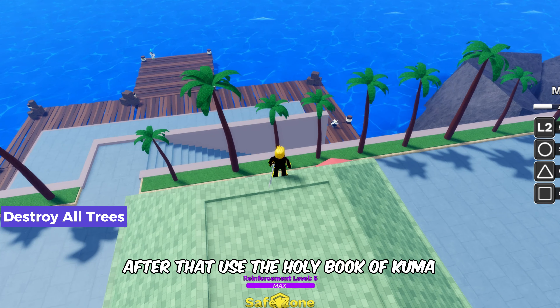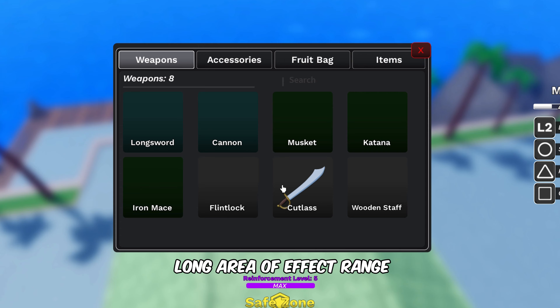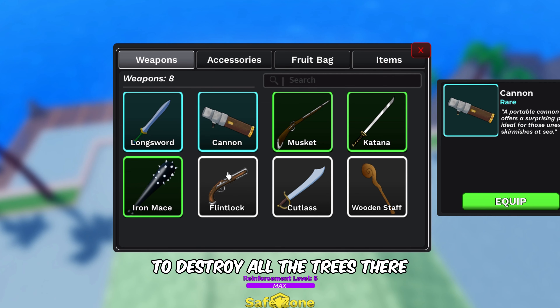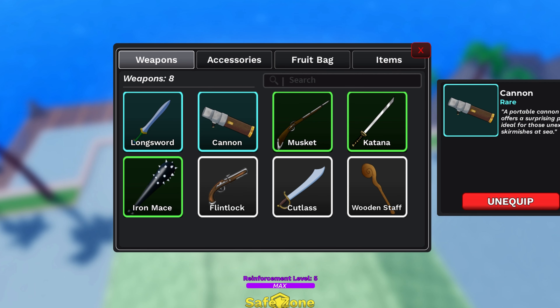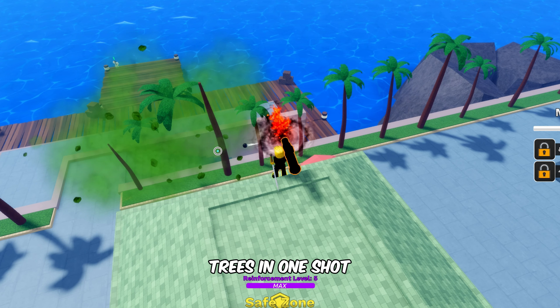After that, use the Holy Book of Kuma, Blast Cannon, regular cannon, or any fruit that has a long area of effect range to destroy all the trees there. You can destroy multiple trees in one shot by using a cannon.